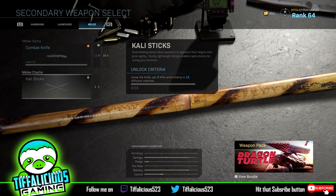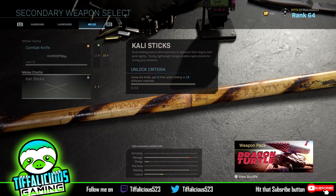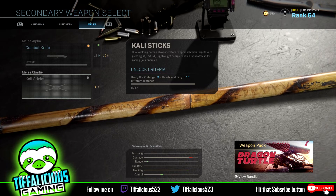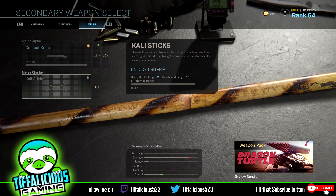Once you get those, I always recommend doing it on Shipment, but since Shipment 24/7 is not an option, Scrapyard 24/7 would be your best option. Put on your Double Time perk with some Dead Silence and you can get some sliding kills real quick with the knife. Once you get that done in 15 matches, you'll unlock these pretty badass looking dual-wielded sticks.